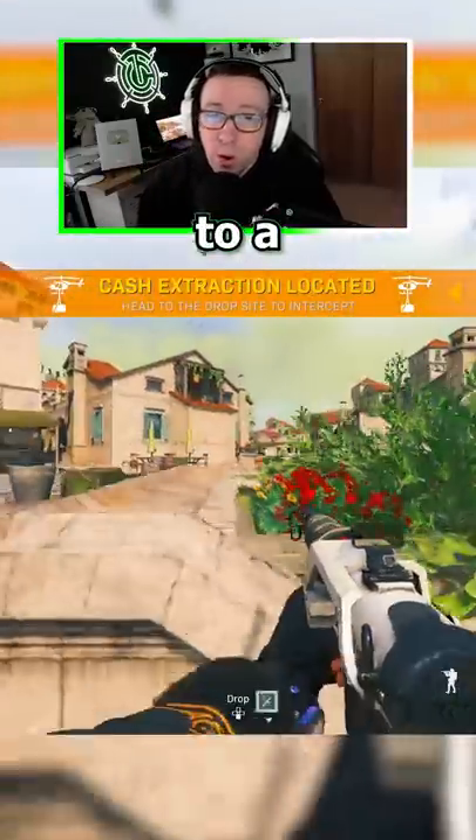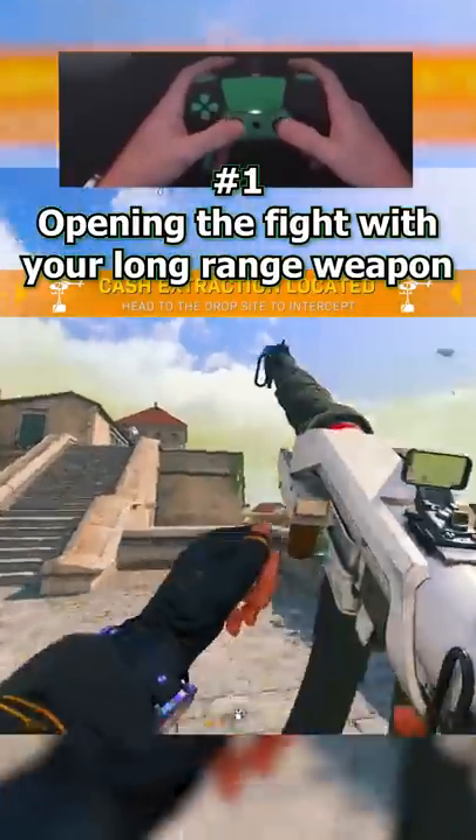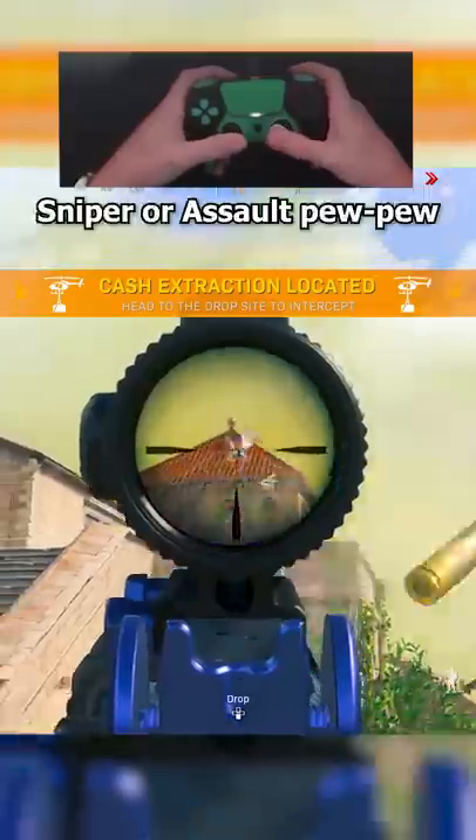There are three components to a well-executed team wipe. Number one, opening the fight with your long-range weapon. This is typically a sniper or an assault rifle.